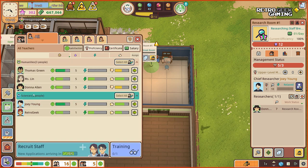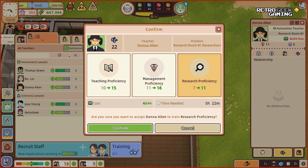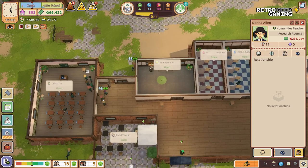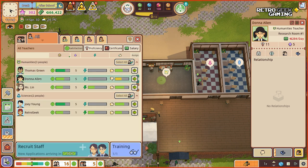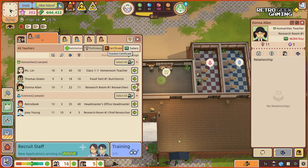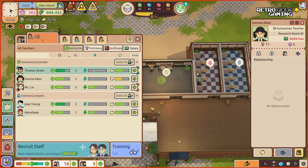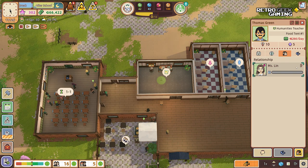Let's see — this is our staff. Donna Allen, can we train you? Train teacher — research proficiency. There we go, that's just five hours, not too bad. I wonder if we should train someone else. I still don't know what happens with teachers when they are training, if they go somewhere or only use the break. But we are after school, so let's train someone else too.